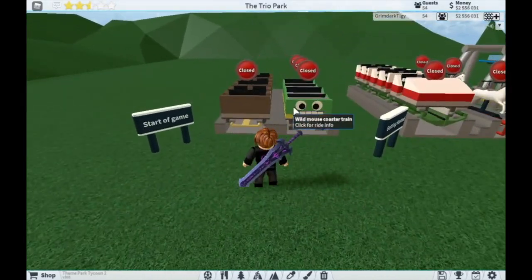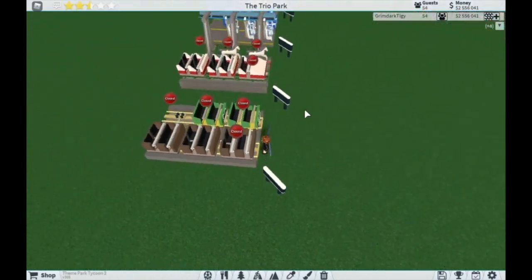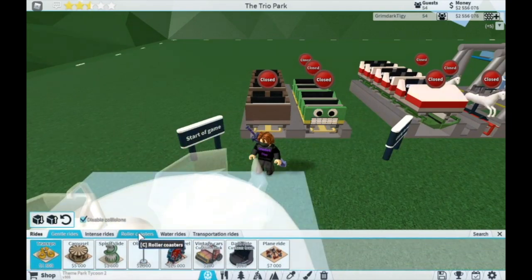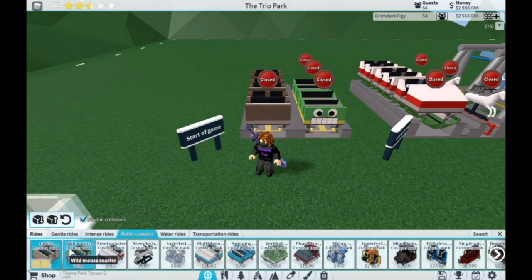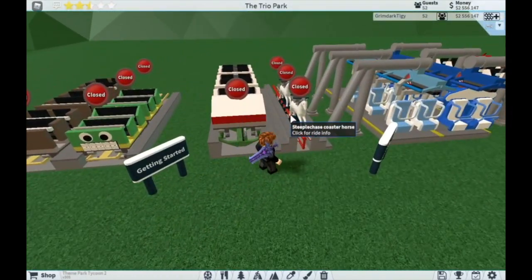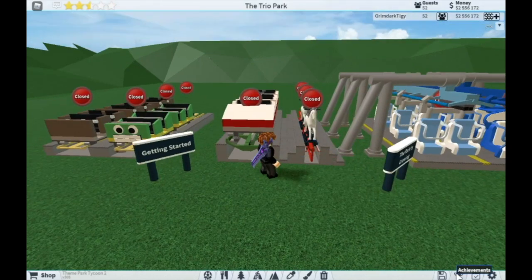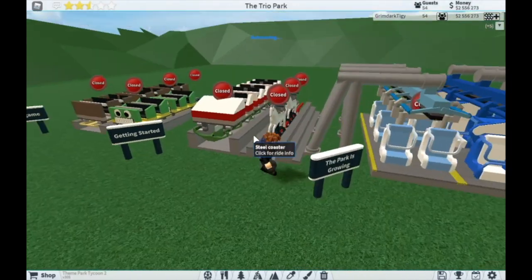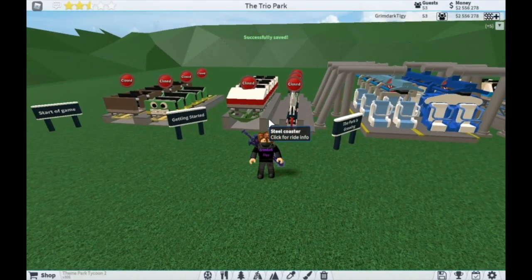The first two coasters we're looking at are the Junior Coaster and Wild Mouse Coaster. I'm not going to go over what the coasters are, just how you get them. These two you start with right when you start the game — you'll find them in your tab immediately. And if you've already done the tutorial or played a bit, you'll also have the Steel Coaster and the Steeplechase Coaster, because all you need is the Getting Started achievement, which requires a park rating of at least half a star. That's incredibly easy — just place one ride and a couple of stalls or do the tutorial and you'll get it right away, as long as you don't have a completely empty park.